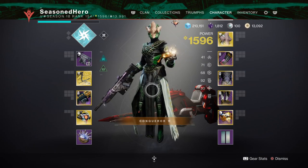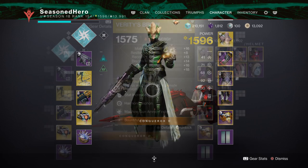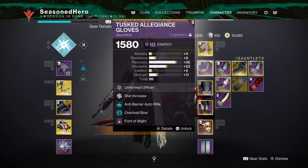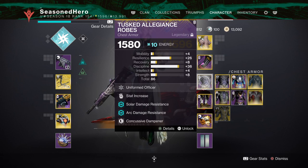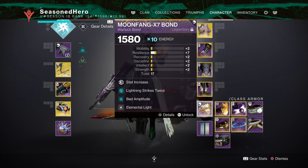Here's a full list breaking it all down — go ahead and pause the video so you can take notes. For Head: Discipline, Harmonic Cypher, Machine Gun Ammo Finder, and Bountiful Wells mod. Arms: Recovery and Font of Might mod. Chest: Discipline, Thermal Shot Plating, Concussive Dampener, and Elemental Ordnance mod. Legs: Resilience, Machine Gun Scavenger, Absolution, and Reaping Wellmaker mod. Bond: Mind Resilience, Lightning Strikes Twice, Bountiful Ammunition, and Elemental Light mod.